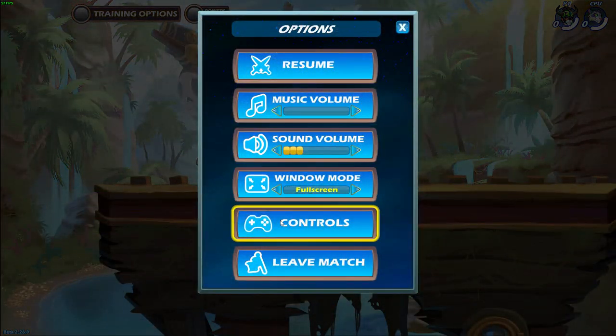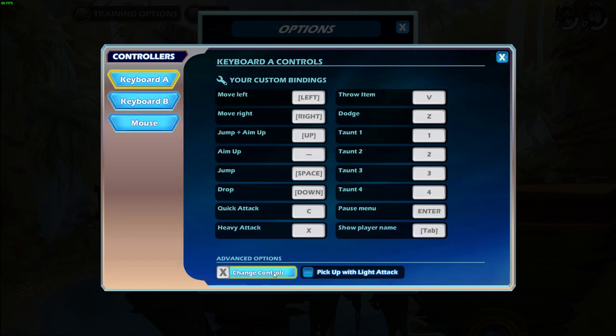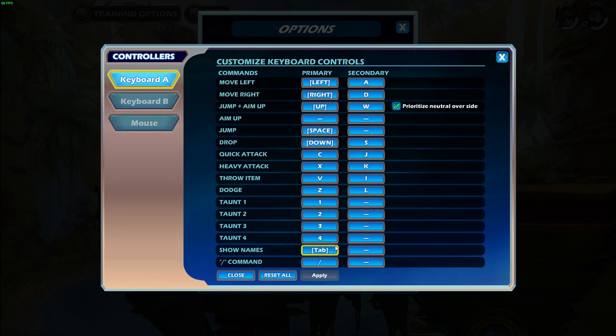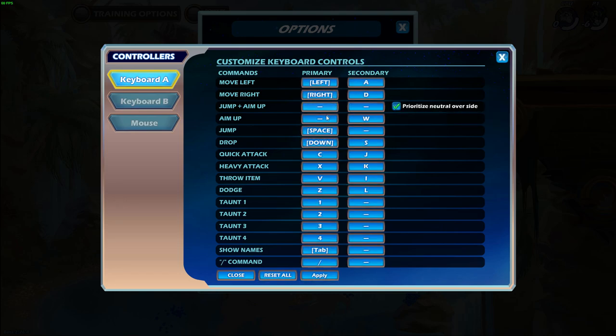then consider checking the 'prioritize neutral over side' option, which will use neutral light instead of side light if you are holding forward and up at the same time. Or you can just change the default up button to only aim up instead of jump plus aim up, which will automatically prioritize neutral lights over side attacks — which is what I use.